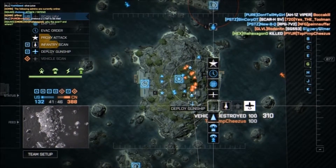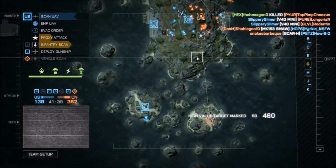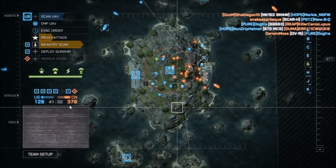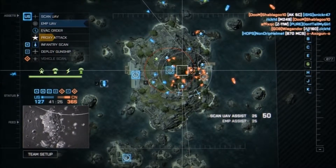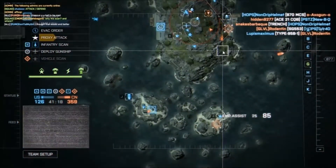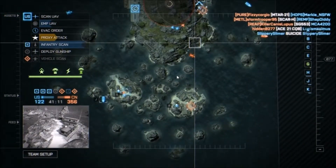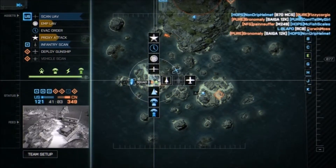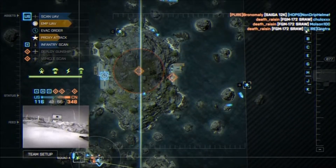Enemy just lost their helo. If we can keep this up, controlling this many objectives at the same time, they're bleeding at an excessive rate here. Sometimes a double ticket bleed can't last, but I don't think we can keep it up — there's simply too many concentrated in one area. I can't supply drop into the mountain, which is something I think they need to fix on this map.